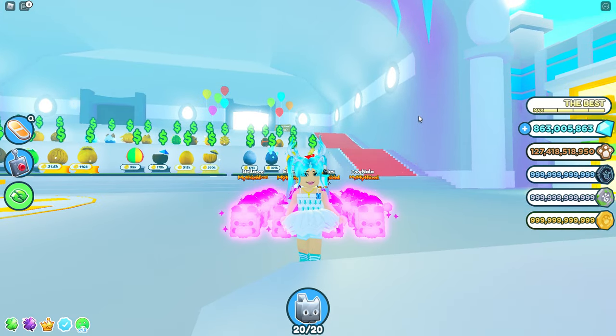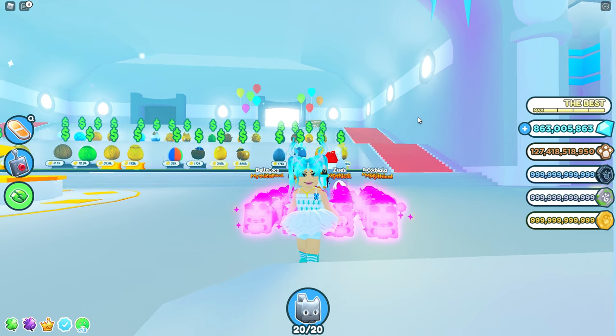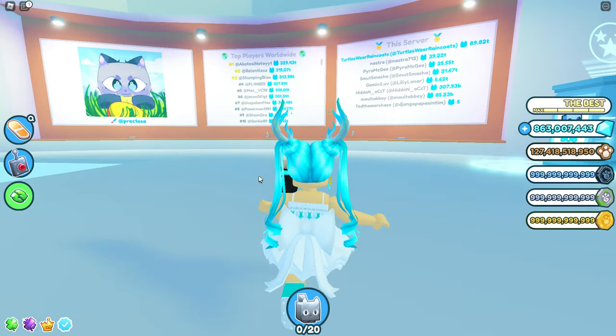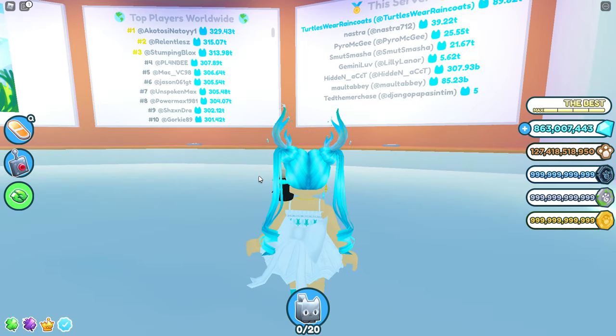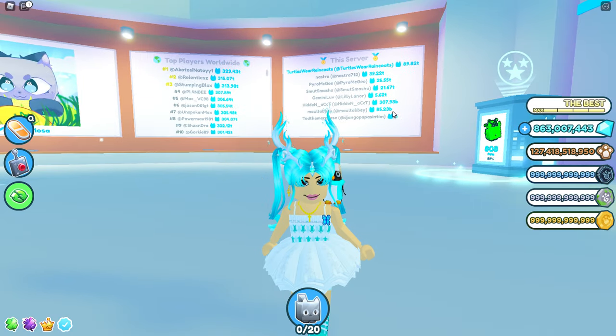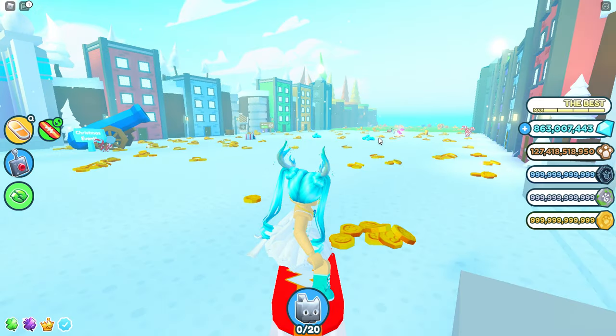So that's 20 people chosen already. I still need five more. I'm going to hop into public servers and see who is in need of some mythical pets — just give them away to random people. I am now in a public server. Here we have Ted the Marchase as the lowest person. He only has like five pets, so we're going to go look for him.